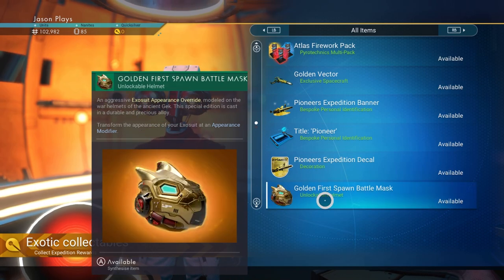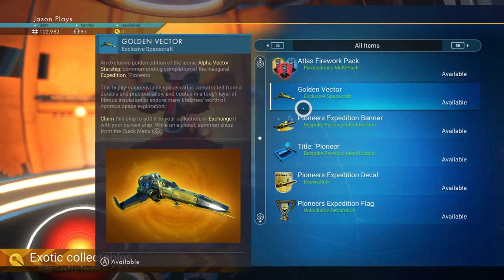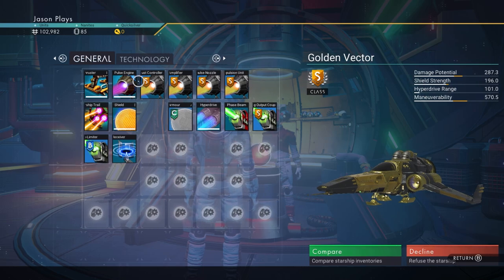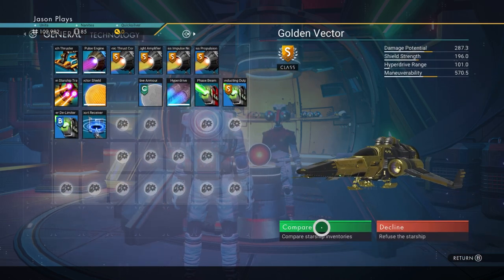I'm going to get the jet pack. You get the golden helmet. I'm going to get the golden vector — let's do that real fast. And it's just like before: you have all your upgrades for your pulse drive and your phase beam is installed. All of that.